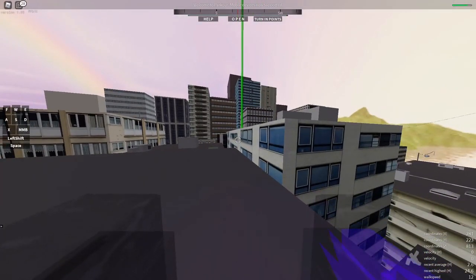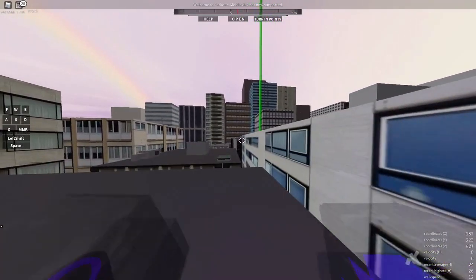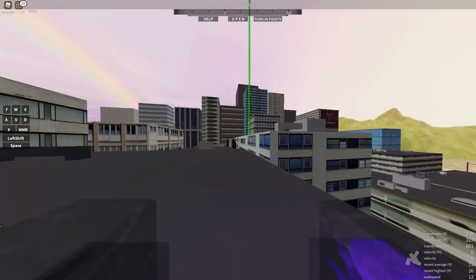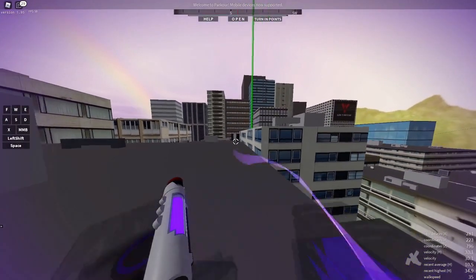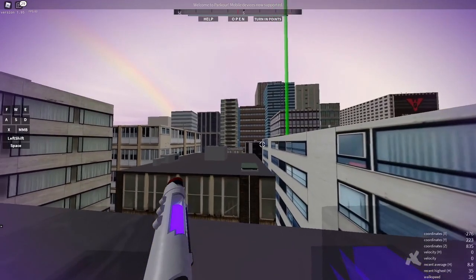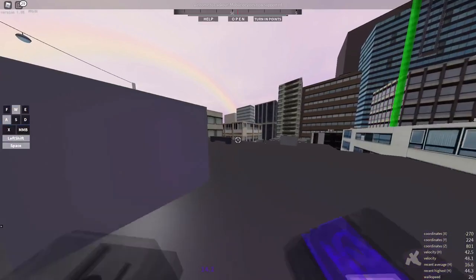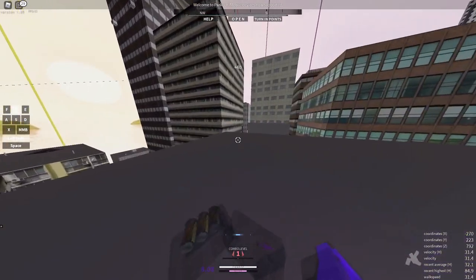Moving on to the next part, which is actually doing the gap that I did in my most popular short with around 1.2 thousand views — the most views I've ever gotten on a single video. What we're going to want to do is do a dash, hit that building, slide, jump off the edge, do a double wall dash, change directions, and land. A lot of people fail on learning how to do a slide to keep your momentum.